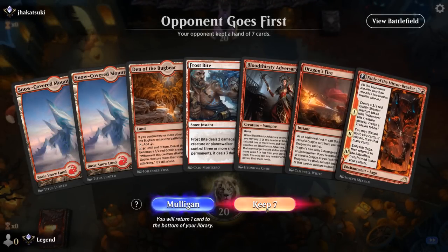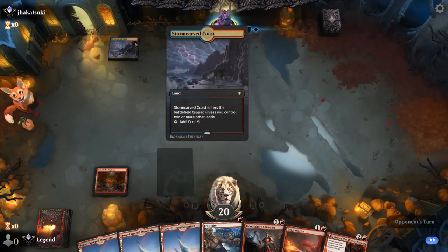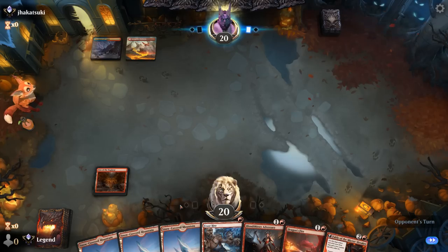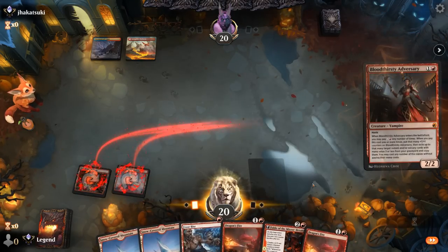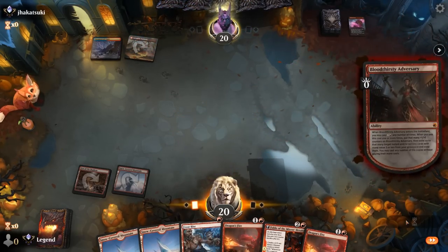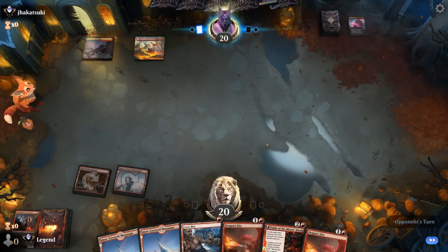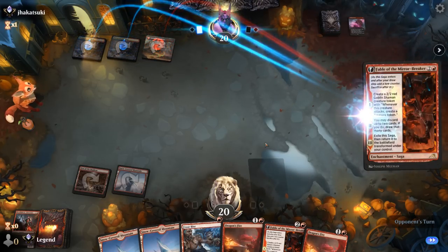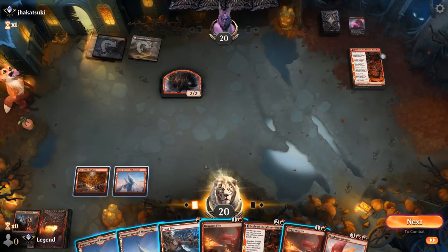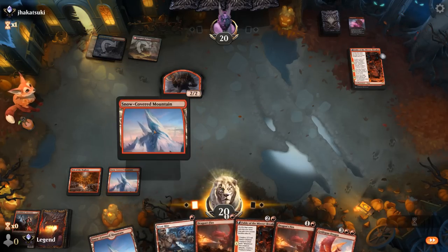We're on the draw. Hand seems quite promising — plenty of cheap removal to back up our Fable, although against control we don't really want too many removal spells. Let's see if the hasty Adversary survives. It does not. Well, now maybe the Fable token does, and then we can discard some of our dead removal spells. Opponent's got their own Fable — difficult question. Do we play our own or do we answer the opponent's token before it gets going? I think we need to play our own, as everything else is just mana inefficient. Whereas next turn we can kill the Fable token and the reflection itself.